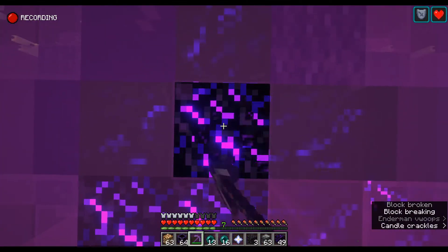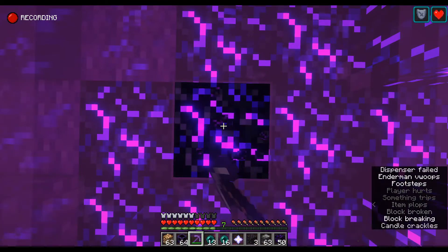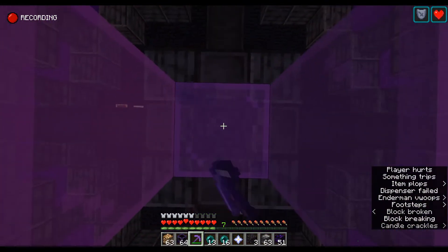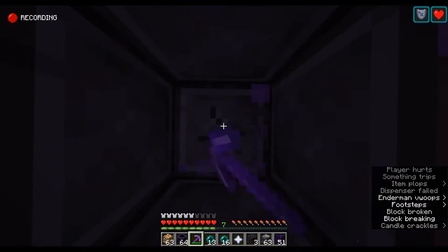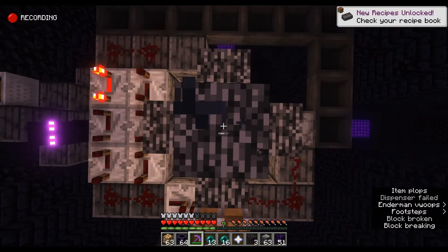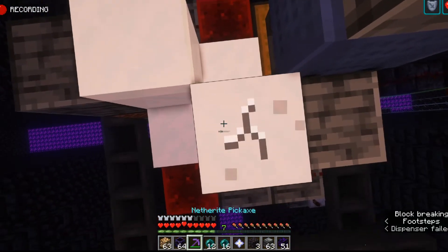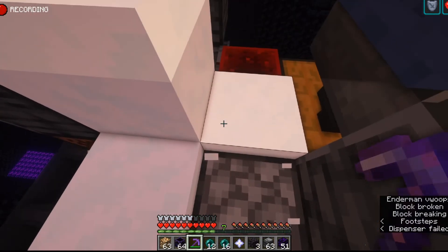We're now going to mine straight down, because there are no elder guardians in this prison. This escape would be harder if there somehow were elder guardians, but there are not any. And if there were elder guardians, there are no guards anyway, so you still could do this. Now you're going to want to get into the snow area from enderpearling from under the end gateway. You still can do this without getting chunk-banned.